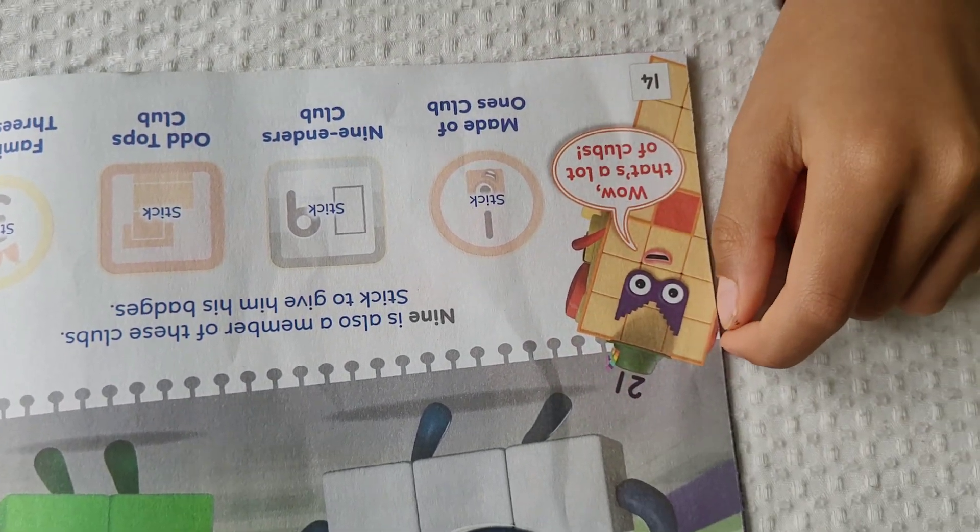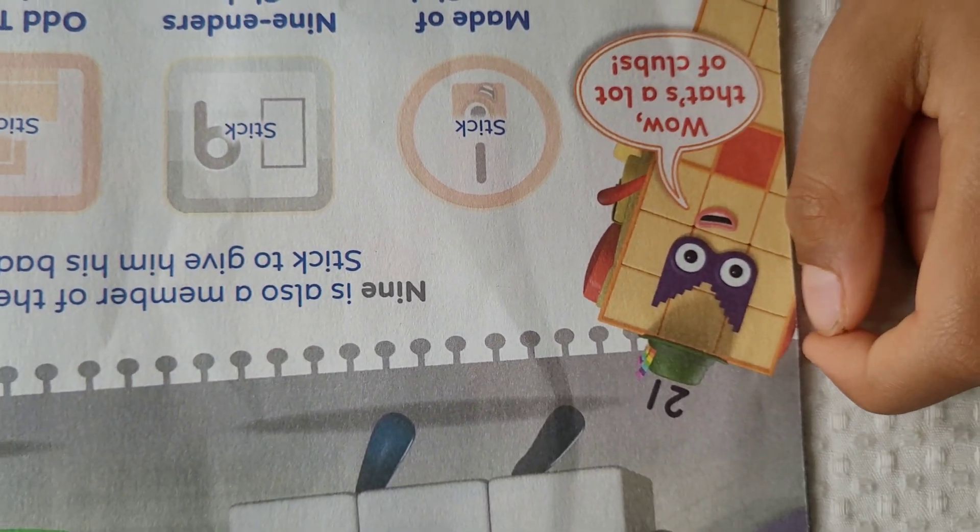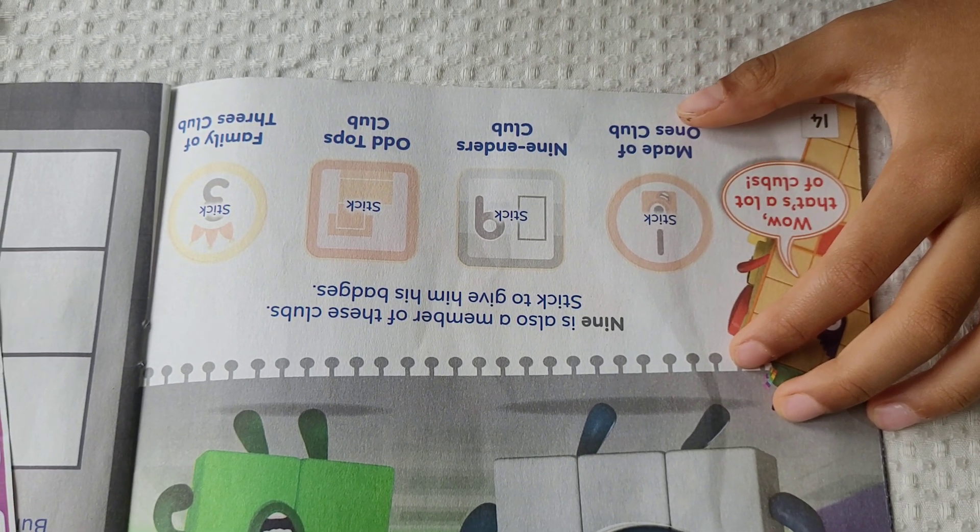This is number block 21, and number block 21 is saying: wow, that's a lot of clubs! Nine is also a member of these clubs — stick to give him the badges.